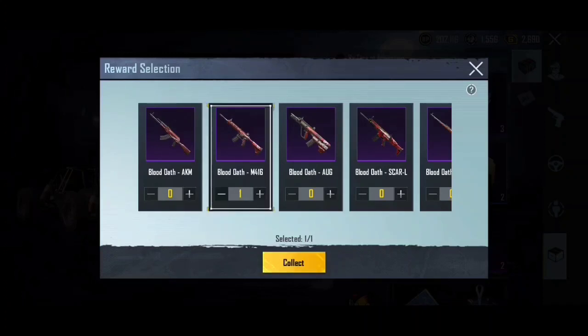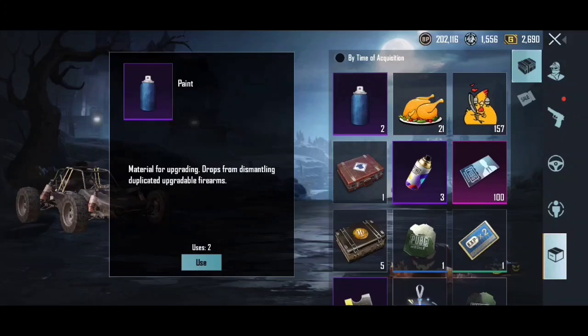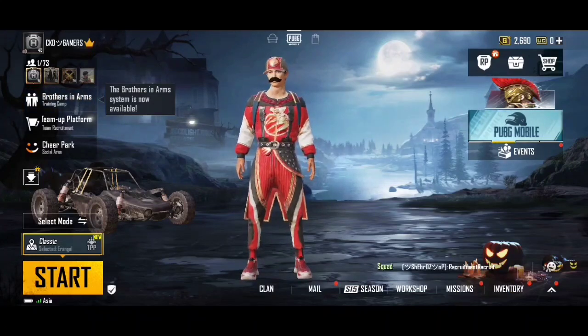We have selected the M416. We have selected the 3 days — we have to collect the M416. It's not permanent. We have to collect the rewards for this event.